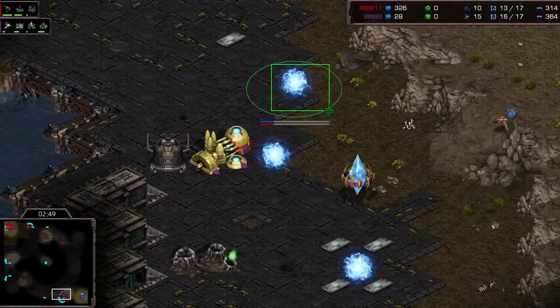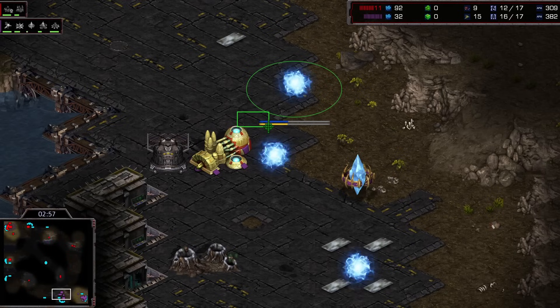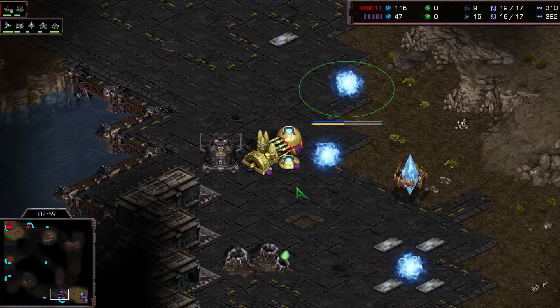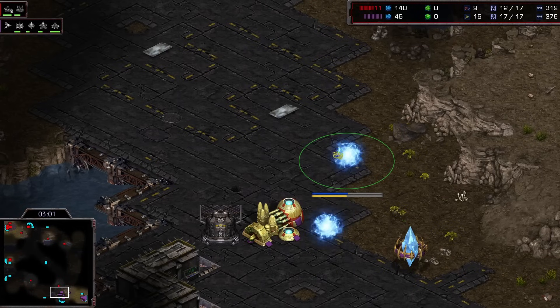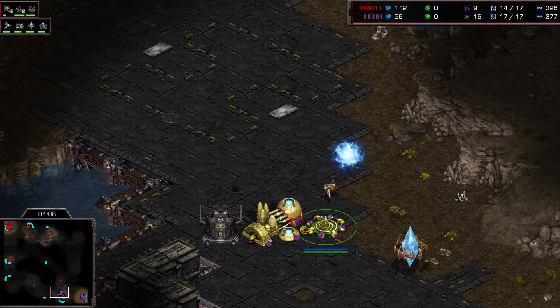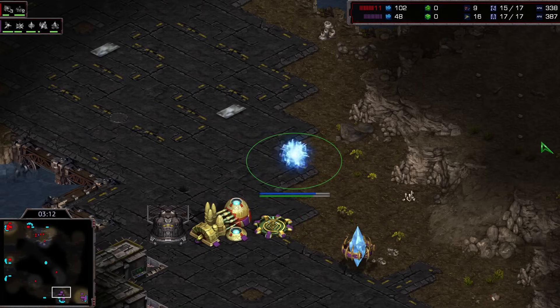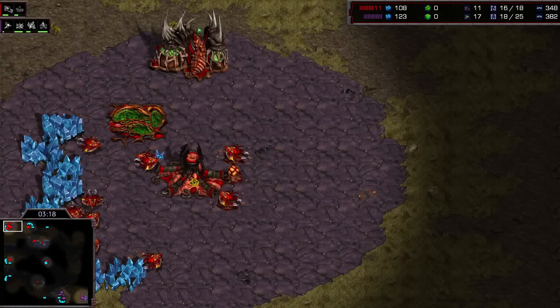He's going to place it a little bit higher — one hex up, not connected with this forge. So this actually blocks, and then you've only got one gap right there. I really expected this to be touching, and now the gateway is really out there. But he manages to block right as those lings are coming in. If he'd placed it over here, maybe the lings could have run by on the right-hand side. So that's actually turning out to be a pretty decent decision.